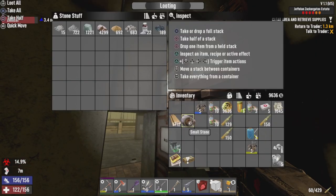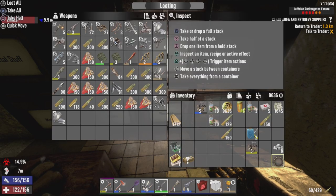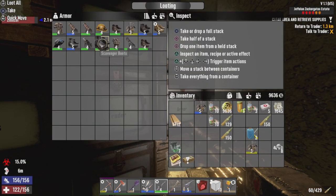Throw the stone stuff in. We got a whole pile of armor parts. One thing worth mentioning is the knuckle wraps are actually looking different. We're on the new update for 7 Days now, which actually updated the knuckle wraps to use cloth while crafting.